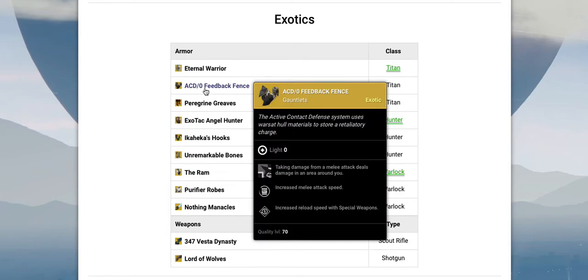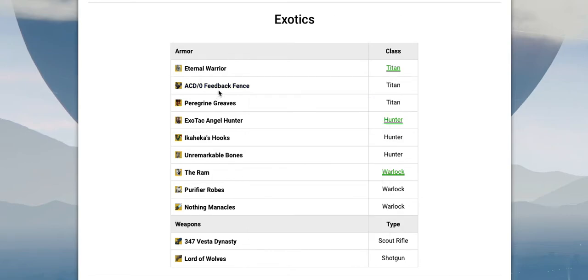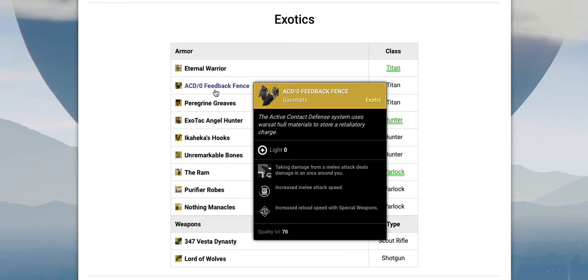This Titan chest piece looks pretty good — taking damage from a melee attack deals damage in an area around you, like explosive electric feedback to the enemy. That might be pretty helpful in Crucible if you're running around as a Titan. Say you're using the Lord of Wolves shotgun, the enemy comes up and melees you but doesn't quite kill you — the explosive feedback knocks them back, deals damage, and you can shoot or melee to finish them. I think that's going to need to be nerfed in PvP, but it's going to be very fun to use.